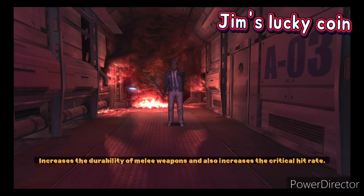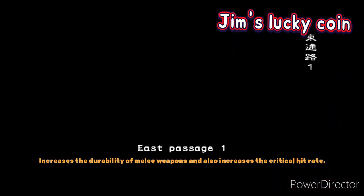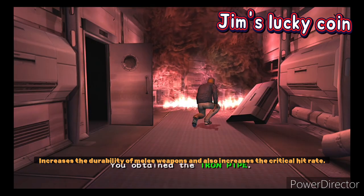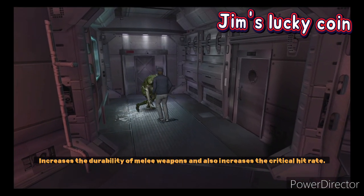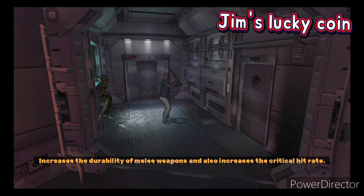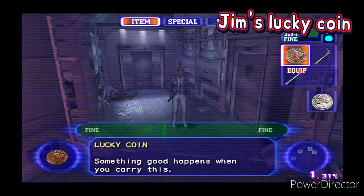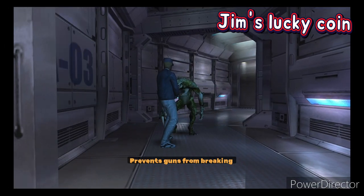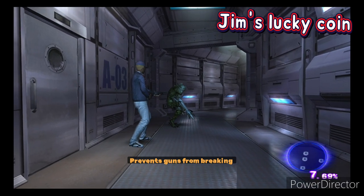Jim's lucky coin increases the chances of getting a critical hit and also increases the durability of melee weapons, making them take longer to break. You can see that the pipe doesn't break normally — without Jim's coin, the pipe would have bent, but you can see it's still not bent yet.